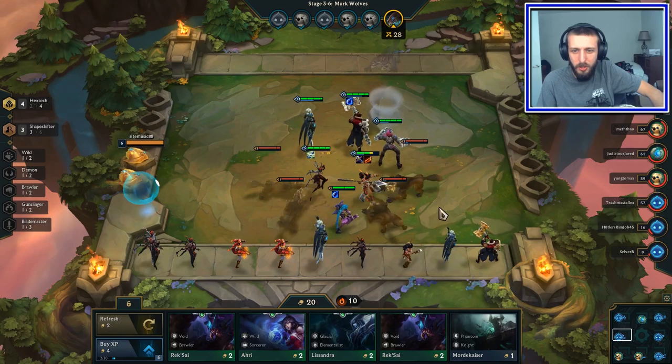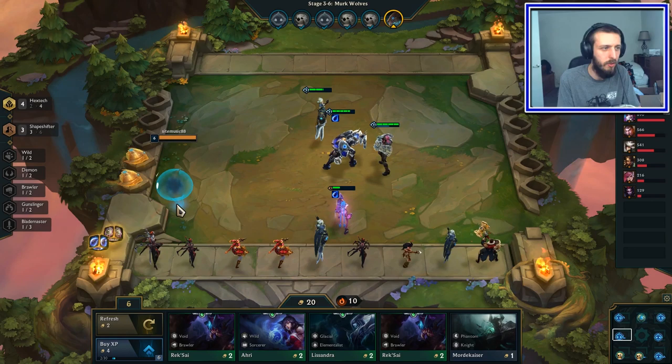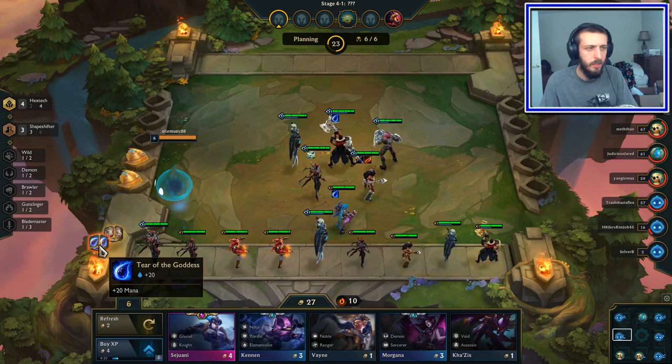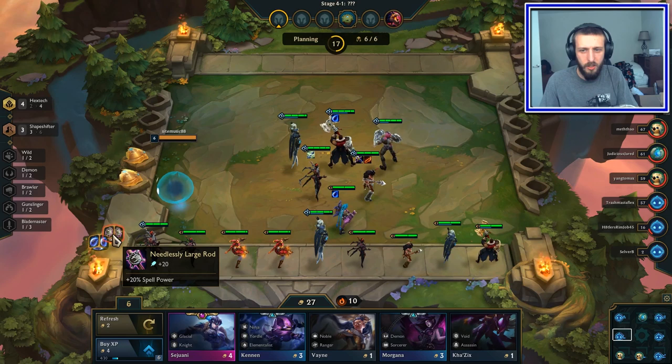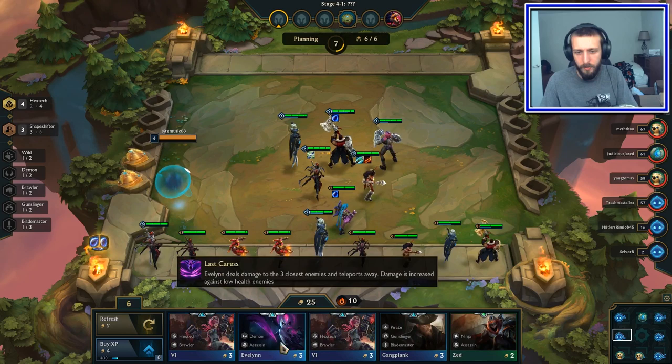I want this six stack for the Shapeshifters as well. Oh, Jace is in trouble! Actually my Nidalee is in trouble — oh my goodness they just wrecked her. Not the items I was looking for but still decent. We could give her more healing — heals for 33% of all damage dealt. Let's give her some healing for now.